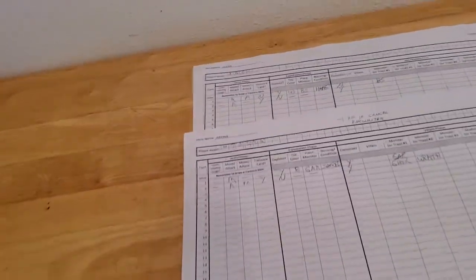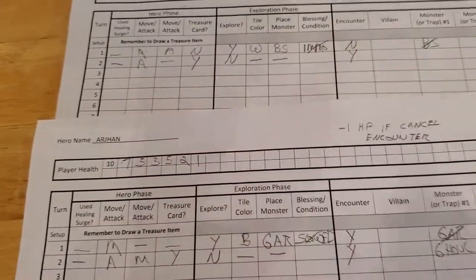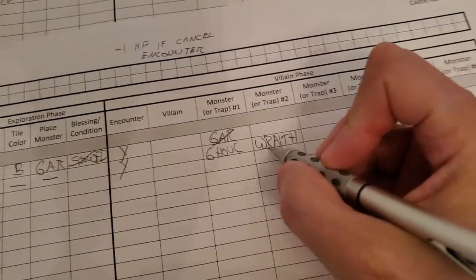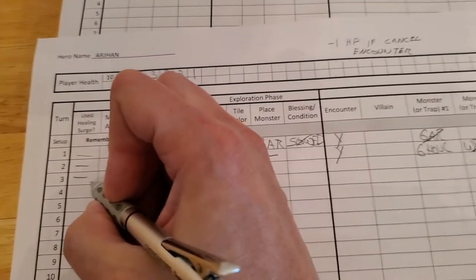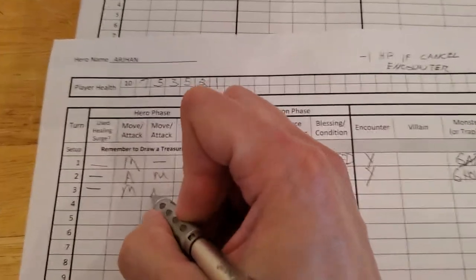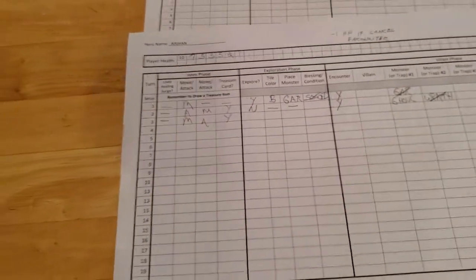Hopefully we don't get another one of those anytime soon. Arjun does take one hit point of damage from that death shriek, so that's very unfortunate. But I think overall it's probably worth getting that wraith off the board. He did move, he did attack, and for killing the wraith he will get a treasure card. So let's draw a treasure card and see what we get.